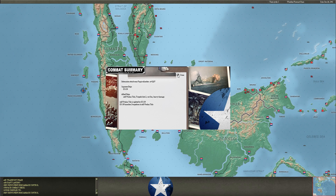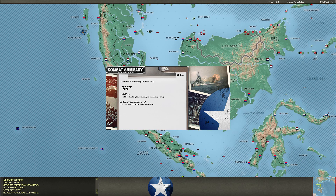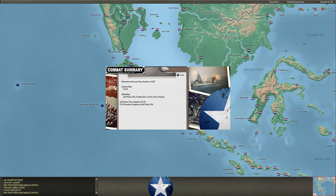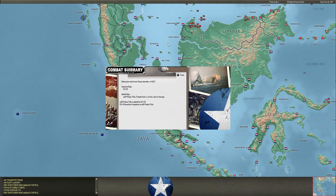I-59 puts two torpedoes into an AP and we are into the evening phase with no carrier strikes. Like I said, it's possible the carriers never came — they were saving last turn for them to be right here. This turn that makes sense and would put them in about the right range to strike. But nothing flew today, so we'll see where those task forces actually are and if I'm just being paranoid.